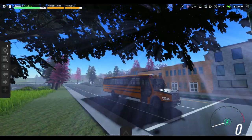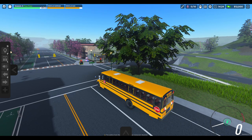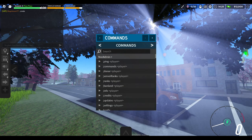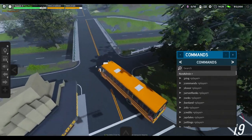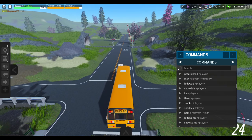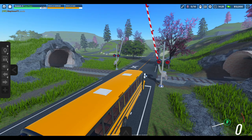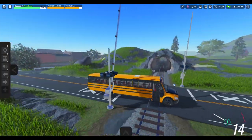Look at this — what a screenshot, right under the tree. So here is the railway — the railroad. I don't know if the arms come down or anything like that, or if a train actually spawns. You can drive through the tunnel — I did test that. However, I didn't test it in a bus. I tested it with a Tesla model.